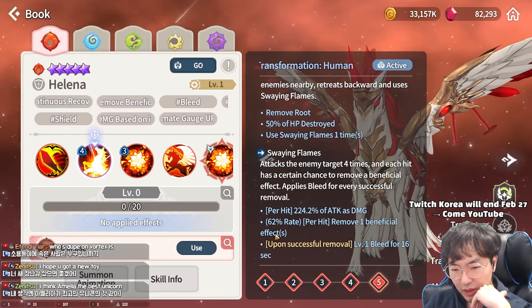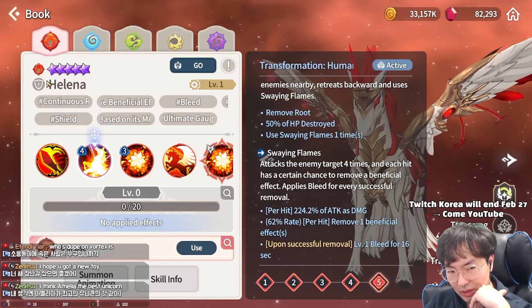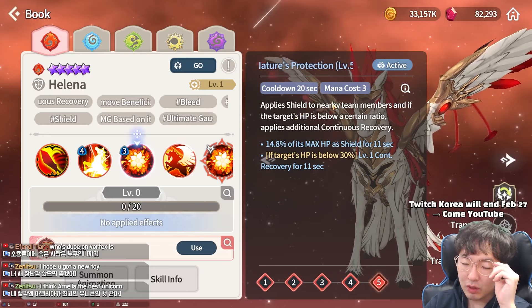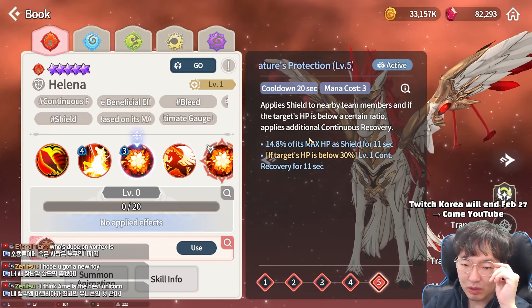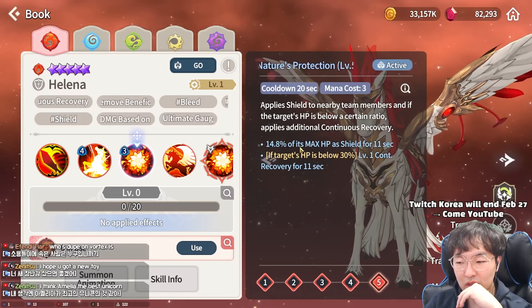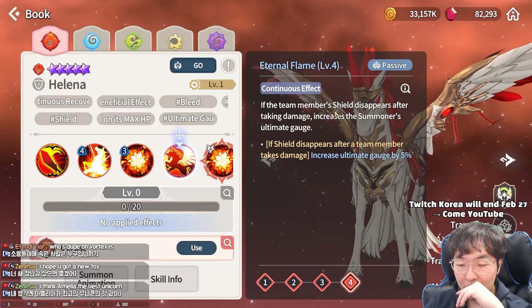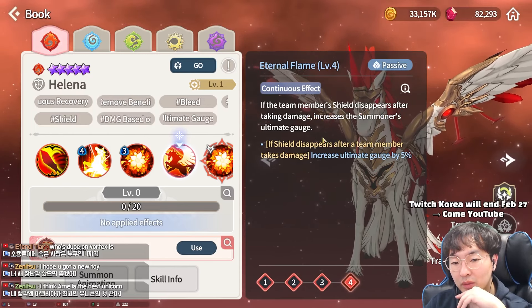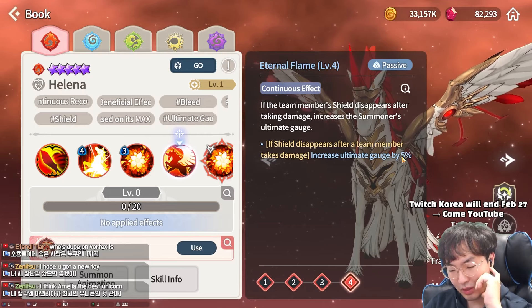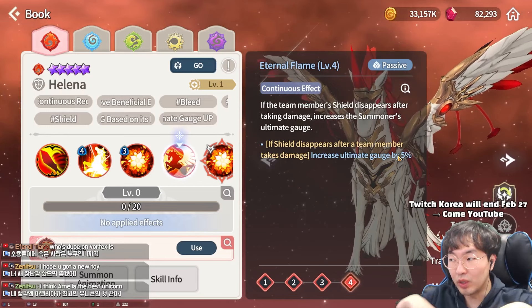Remove one beneficial effect, attack enemy four times, but the damage is attack-based. She's a tanker. Second skill Nature's Protection: apply shield to nearby team members at a certain ratio. Below 30% HP, the shield can be removed. Passive: if shield disappears, someone's stat increases — only 5%. I think that's not good.